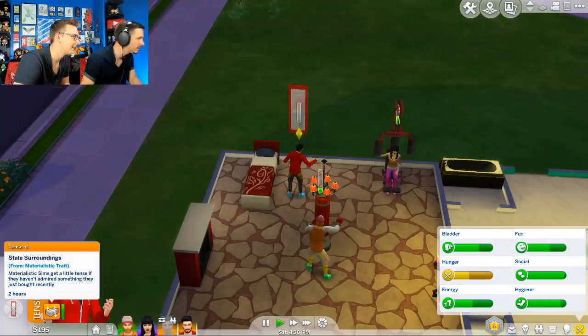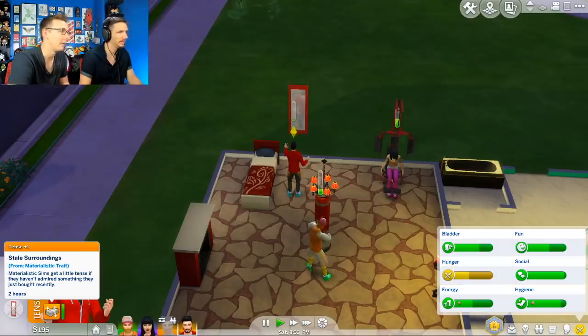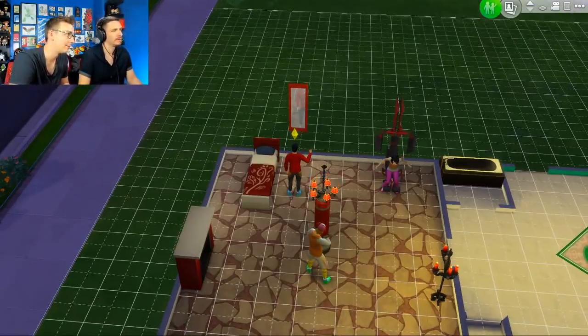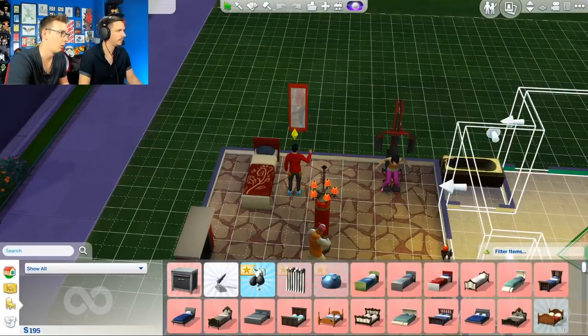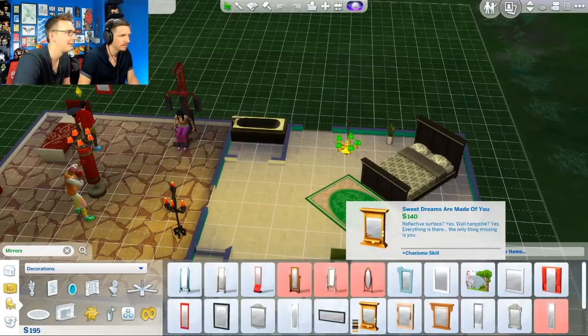He's upset — materialistic sims get a little tense if they haven't admired something they just bought recently. We need to buy something, is what I'm hearing. I mean, I know we gave this to Rowena today, but it seems like Slytherin needs a thing. What is that one? Can we afford it? We kind of can.